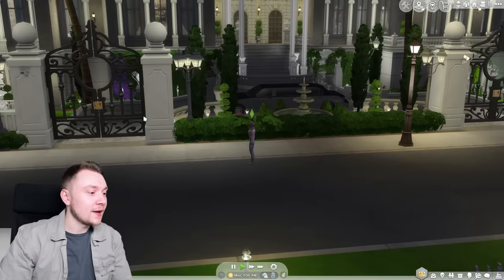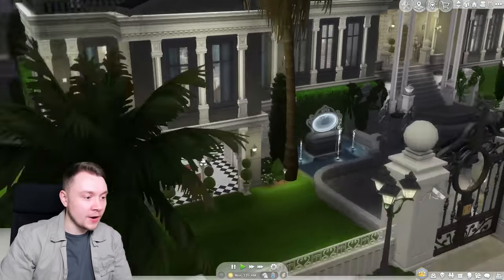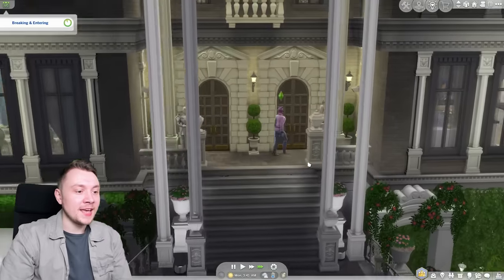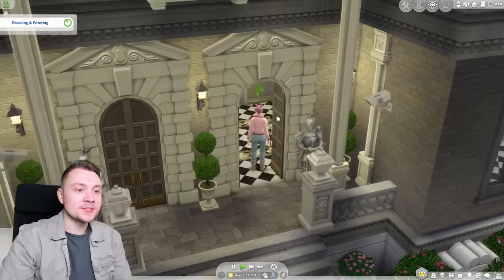I've downloaded an updated version of Judith Ward's house on the gallery — a very nice version. I'm excited to break into it. Although as with a lot of these absolutely humongous builds, I have no idea where the front door is. There we go — we can actually break in through the main top door. This is exciting, breaking into a celebrity mansion. We're not really dressed for the occasion though. We busted the lock — I feel like that was too easy.